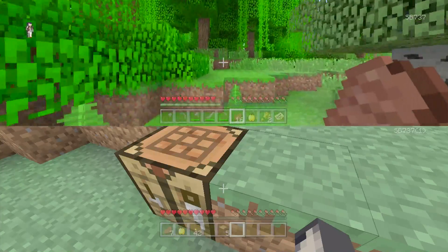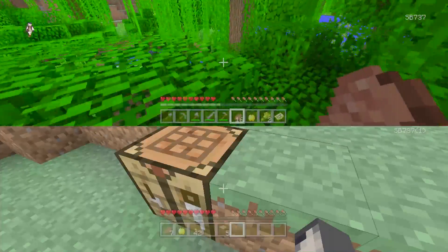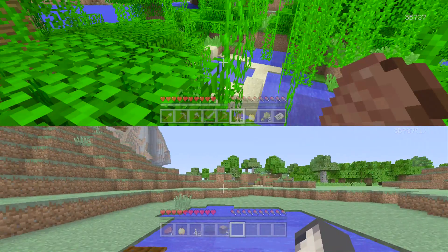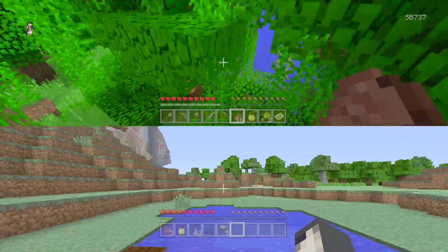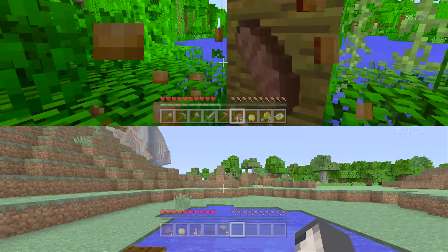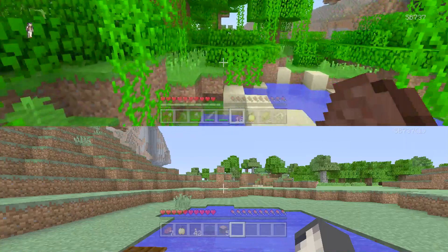So we're looking for cocoa beans now. The top SB — player one — is doing well. The other SB is still keeping guard, keeping an eye out in case Billy comes back. We've got a cocoa bean — that's another thing checked off the list. We've got plenty of cocoa beans, so we can make the cookie already.